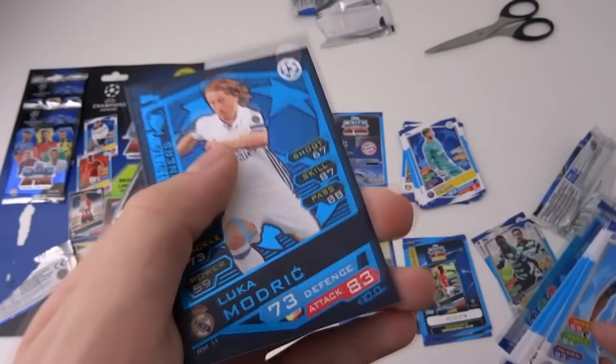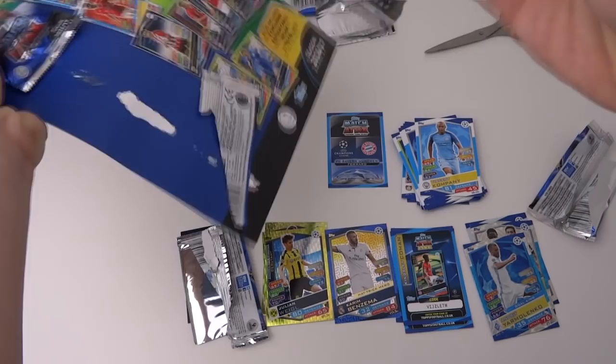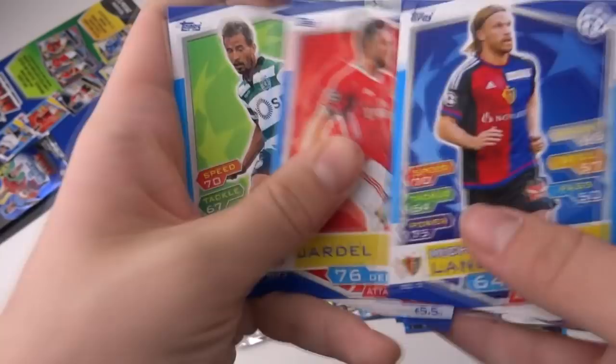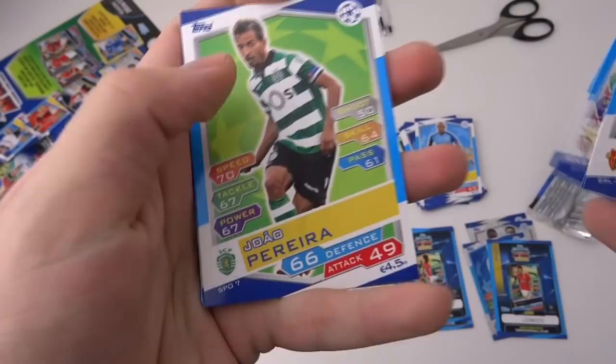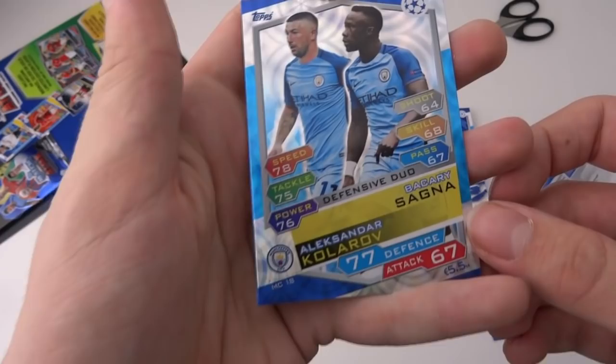Let's get into the second to last pack before we reveal the fantastic Muller card. This pack's already half-opened. Another Real Madrid player at the end of the pack — is this the Real Madrid multi-pack? Anyway, we've got Pizzi, probably another Benfica player, Lang, Jardel, Joao Pereira, Tosic, Albiol, Danny Simpson, Giorgio Chiellini as the base cards. Then we've got Kolarov and Sagna defensive duo of Man City, and then the Man of the Match — Alvaro Morata. Another decent Real Madrid pull there.